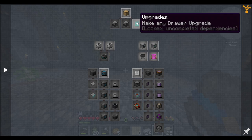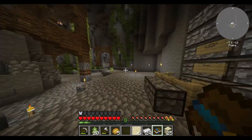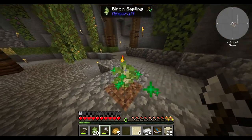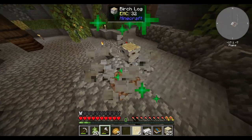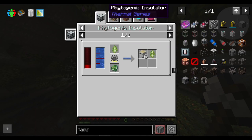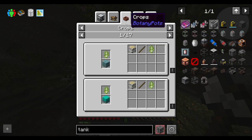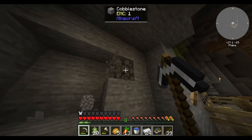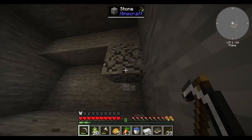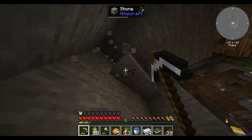Oh wait, I'm supposed to be doing drawers. I'm a dummy. That does require wood, which is a little bit more of a challenge, but that's fine. All I need to automate wood is a phytogenic insulator — that's like so simple. Botany pots? Okay, that's actually huge. I need more space to work with. I'm gonna dig a little nook here where I can store all my stuff. I'm looking at the exploration tab and it looks like I haven't seen deep slate yet — all I need to do is go down a little bit.